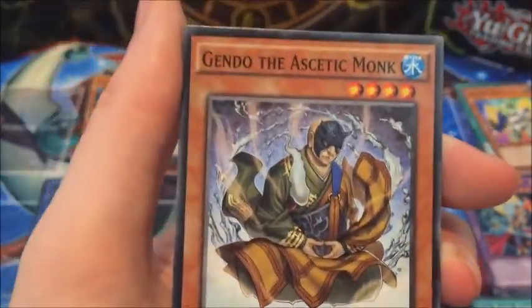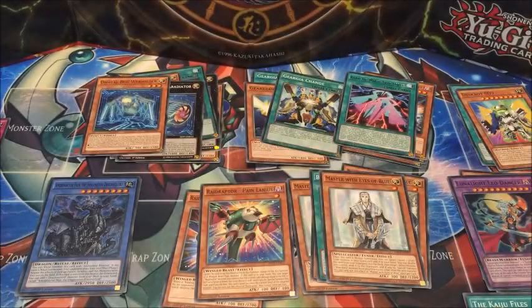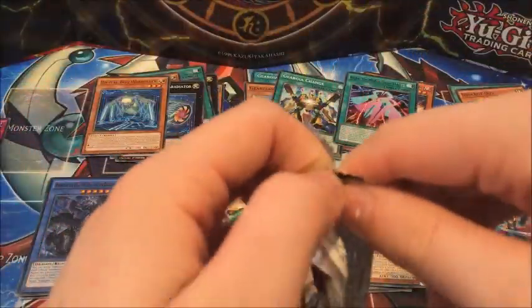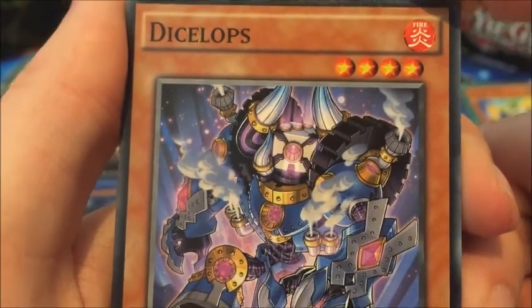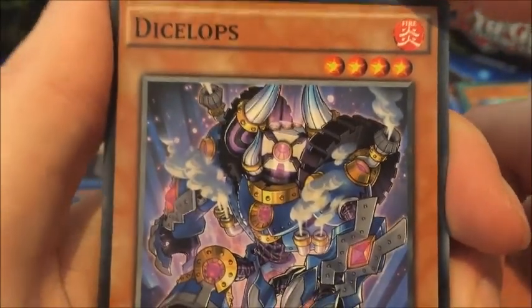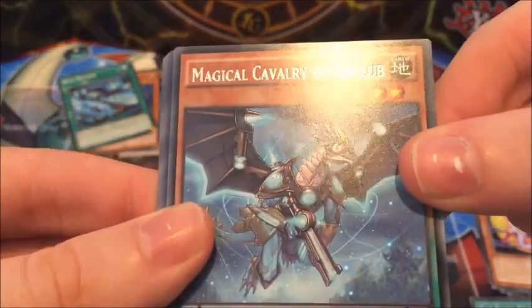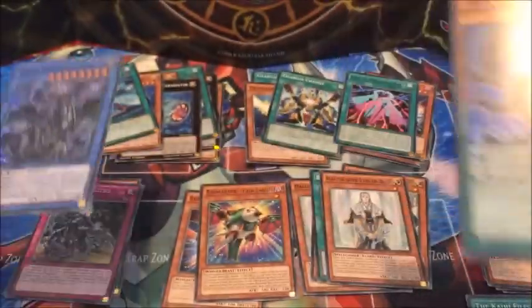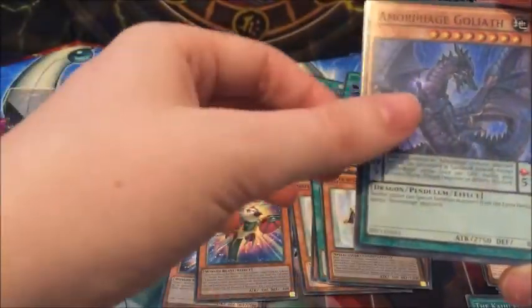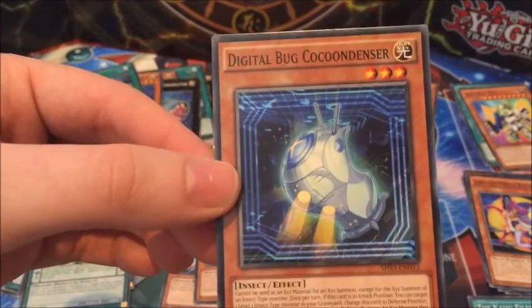Gendo the Ascetic Monk, Giga Change and Wonder XC's again. Bug Matrix, Lunalight Purple Butterfly, Dice Lops — I'm not sure how you're meant to say that one. It's quite cool. Blackwing Decay the Ill Wind, Magical Cavalry of Tulub — which was the sneak peek card — and Amorphage Goliath, which is the monster that Amorphactor is sort of riding. Then Despot Base, Amorphage Pride and Digital Bug Cocoon Denser.